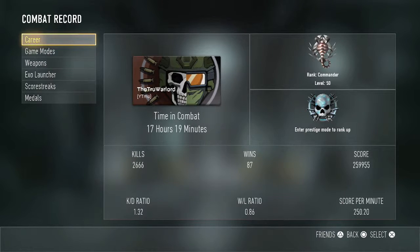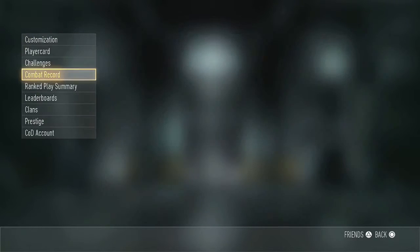Let's go into my combat record. I have 17 hours and 19 minutes played going into Prestige 2. Not very proud of these stats, but this game is very difficult to get the hang of and I'm still struggling. My K/D ratio is at 1.32, my win/loss is 0.86 — probably the saddest one there — score per minute is 250, and I've got 2,666 kills, 87 wins, and a big score number.